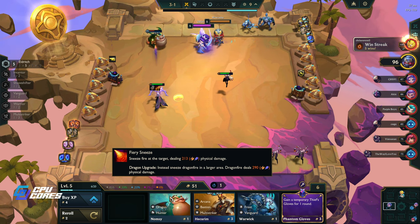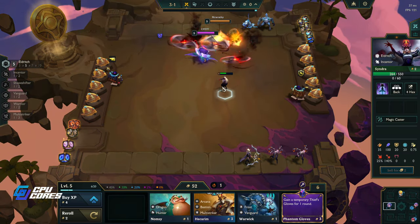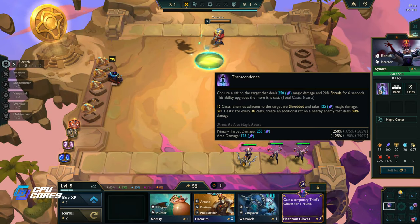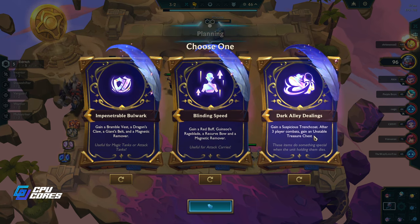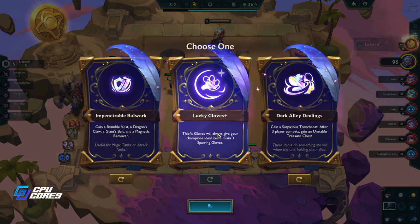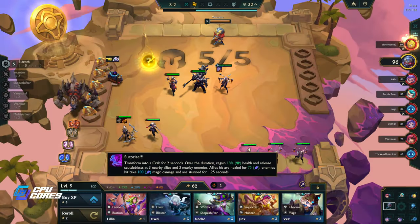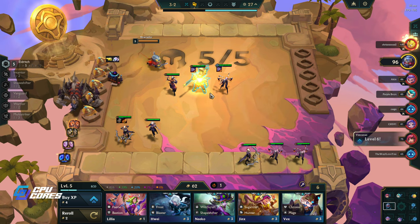Nomsi is an actual thing now which is kind of cool. Syndra - conjure a rift on the target and deal magic damage and shreds - that's pretty good. Unstable treasure chest - gain two Suspicious Trench Coats, that is pretty cool. Lucky gloves - meh. These gloves will always get something now. I want to play with new stuff. We're going Eldritch - let's put this on you now.